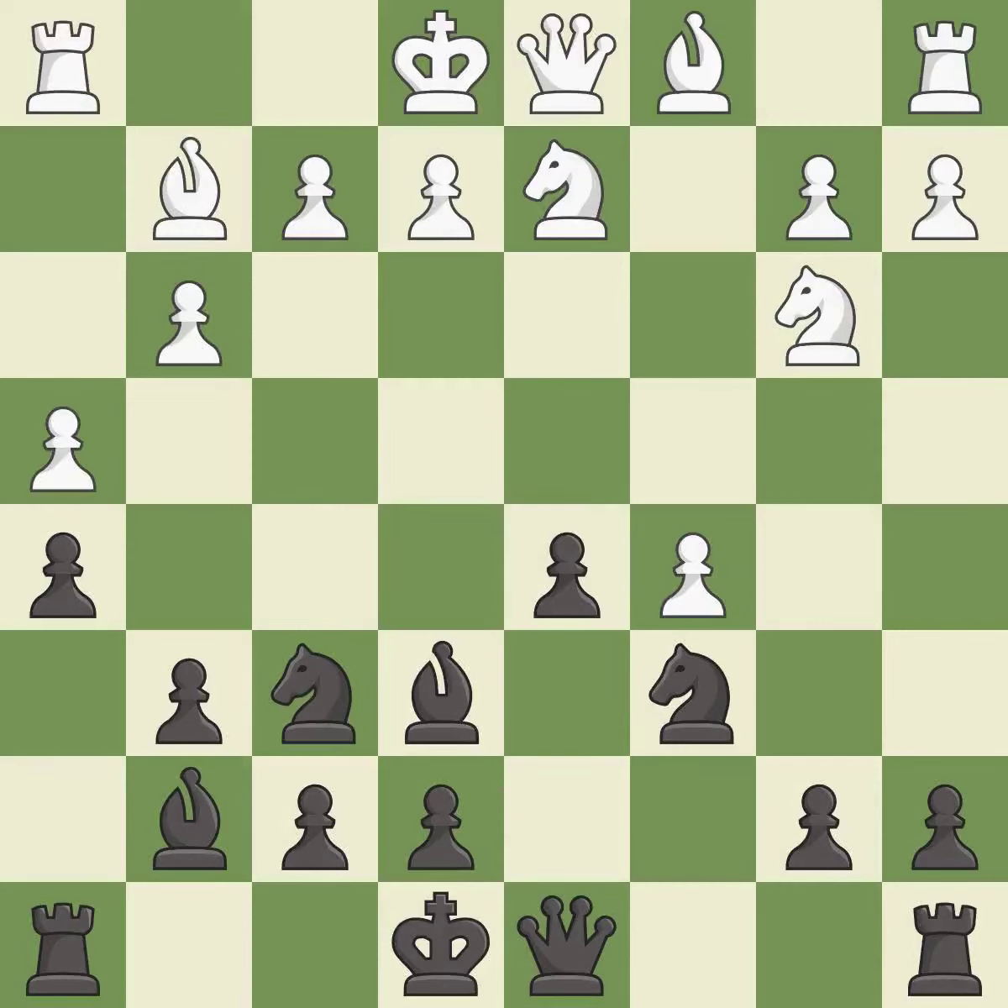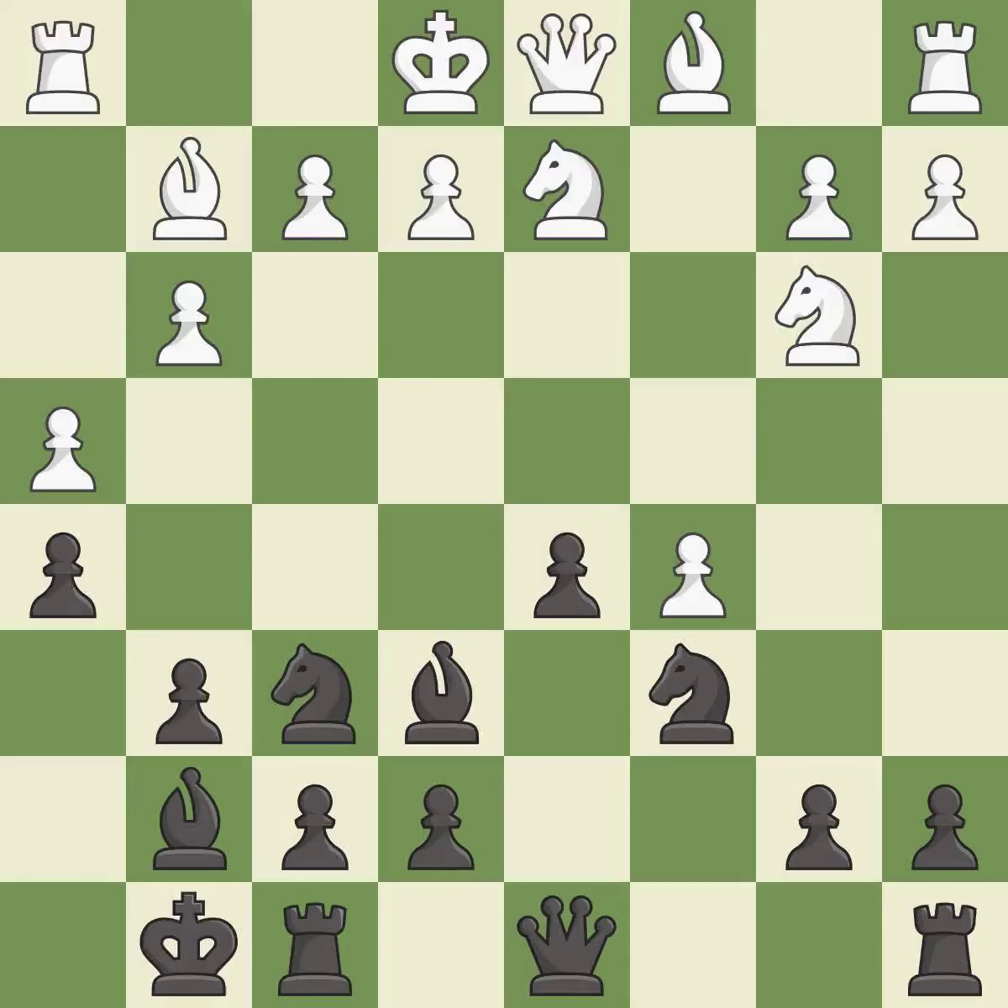This ignores an opportunity to centralize a knight so it controls more squares — it is an inaccuracy. Castling gets the king to a safer square, out of the center of the board, while also developing a rook.